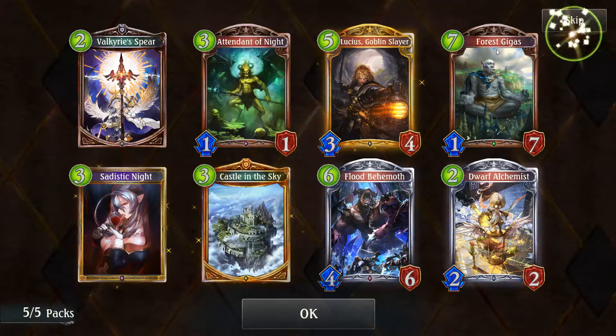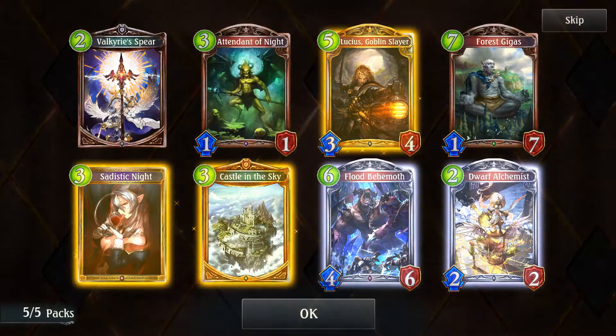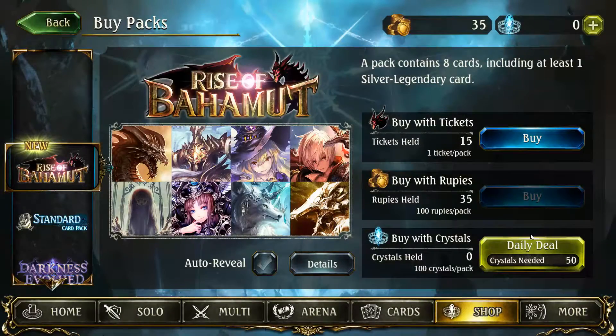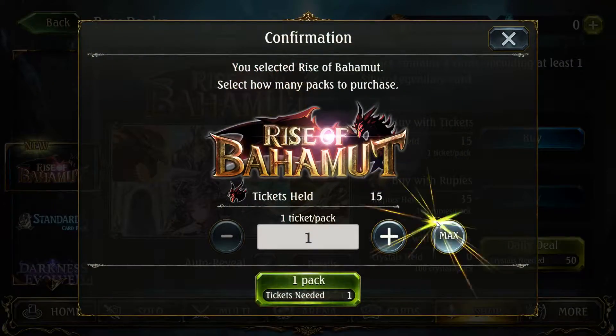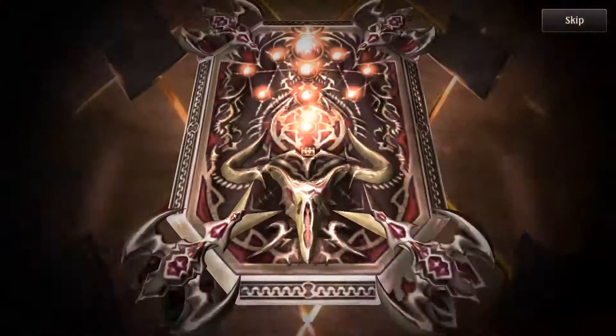Sadistic Knight again. Castle in the Sky — 15 countdown for Swordcraft. Whenever an allied follower comes into play, subtract one from this countdown amulet's countdown. Last Words: give +1/+1 and Storm to all allied Swordcraft followers — so it's faction-specific. This seems like it costs a lot for its effect, and Swordcraft can often kill you before that many turns are even up.